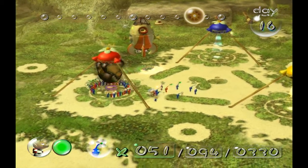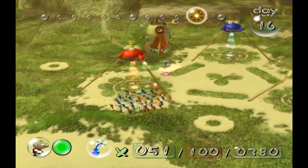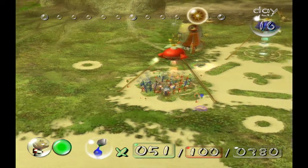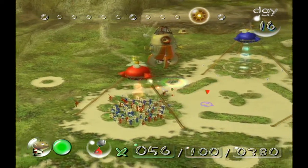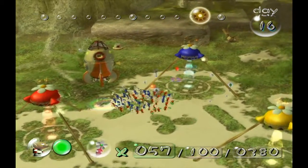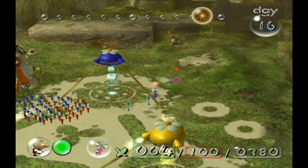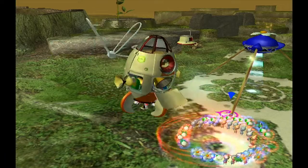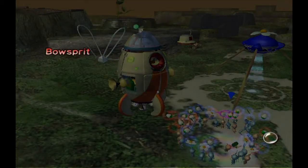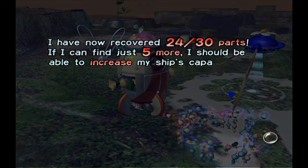It looks like we're gonna get more reds, which isn't bad. I kinda wanted more blues, but more reds is fine too. For the next time we're gonna need blues though — I think we can only do blues next time because the same boss is in the Forest of Hope, and you need to go past water first in order to get it. And there's the ship part. Now the dolphin looks like its old self again — kind of. The so-called face of the dolphin — I designed it. I have now recovered 24 out of 30 parts, five more till the final boss.